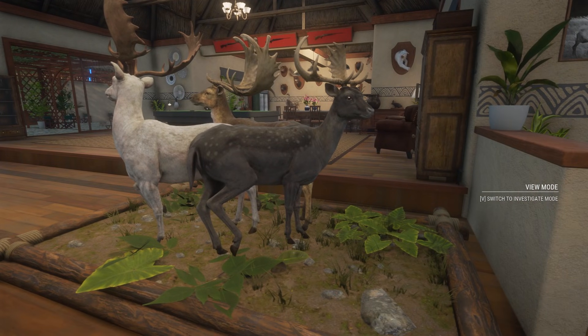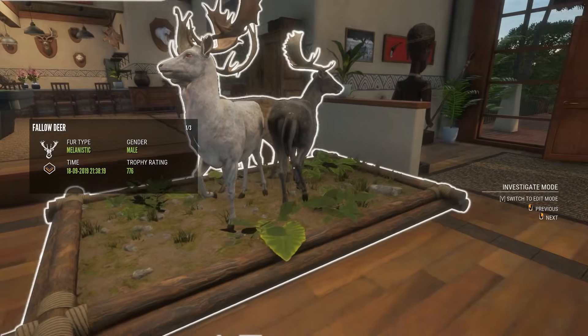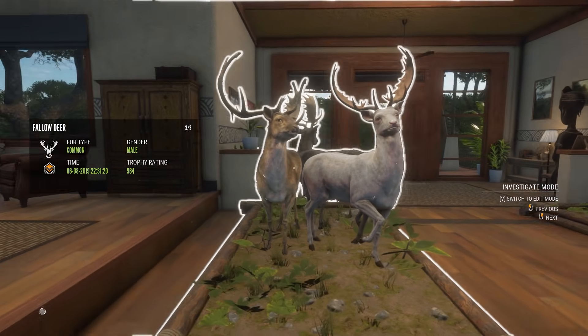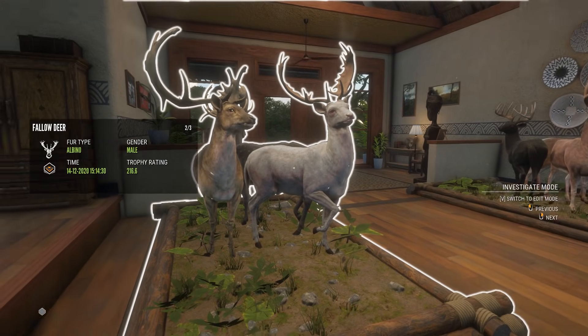Over here, we have the Melanistic Fallow Deer with his gold scoring companion, the Albino, and a Diamond scoring Fallow Deer. I think that's even the OG Rack as well, but the Albino is a gold scoring one too.